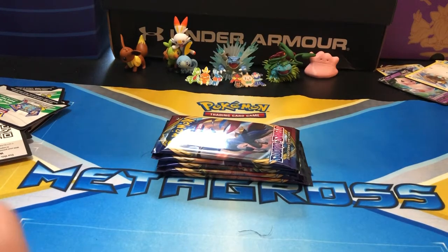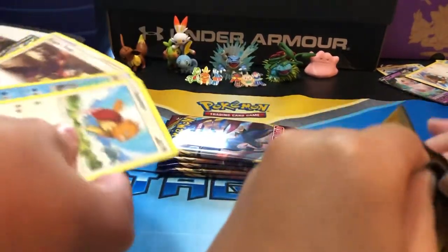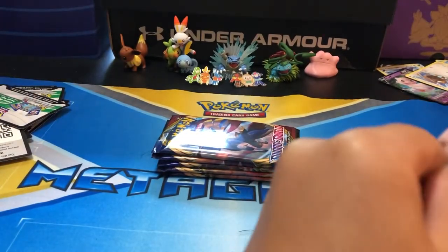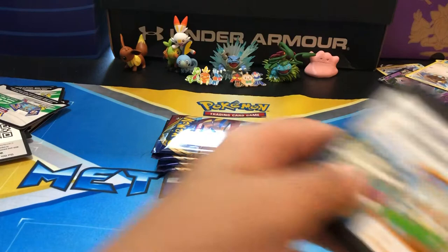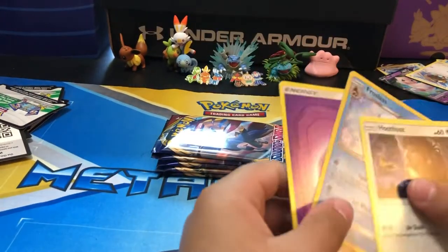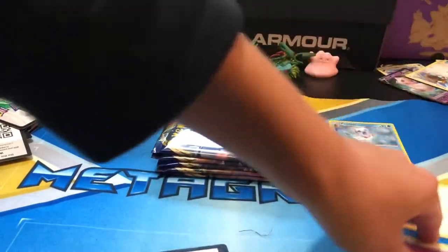Let's open that. I'm going to go Unified Minds first. Spearow, Coco's Trap, Kingdra. New York Lock. I don't know what those code card things are — I think it's just an advertisement for the game. Oh hey, a holo! That's nice. Let's put that there, because it's a good card and it's a dollar tree card.